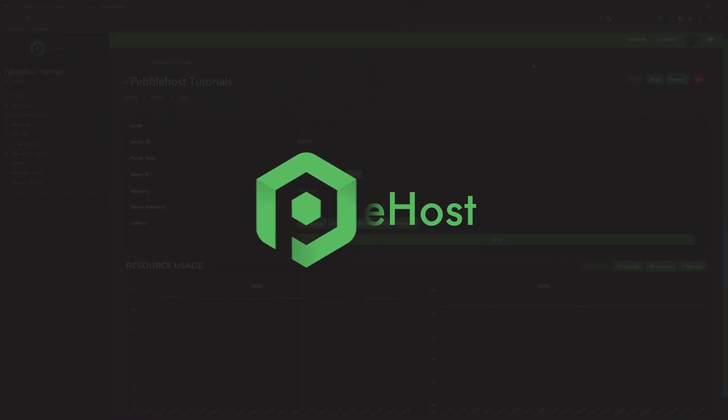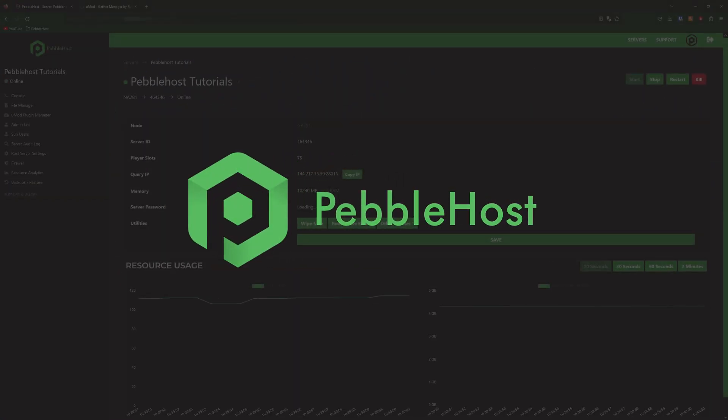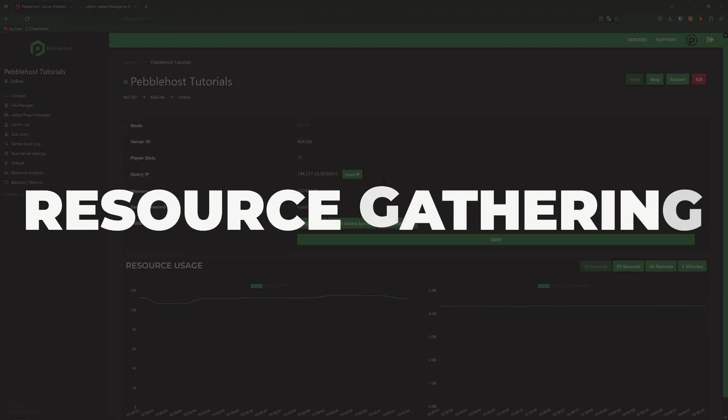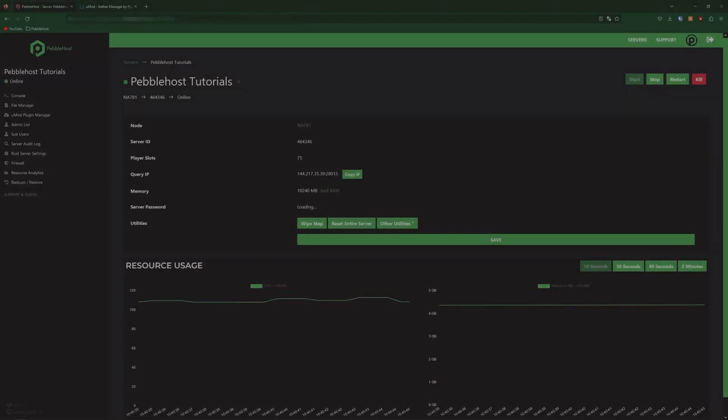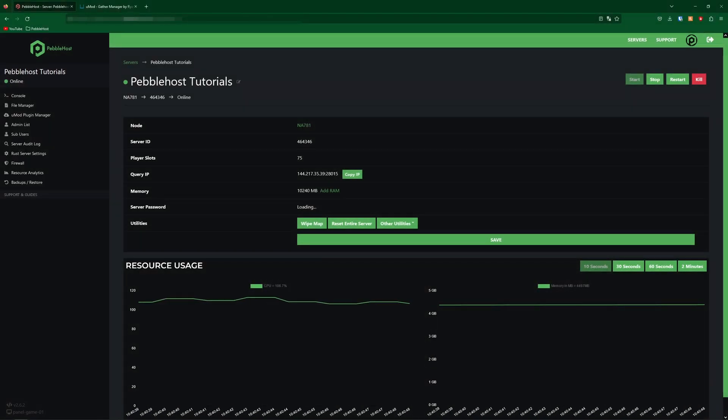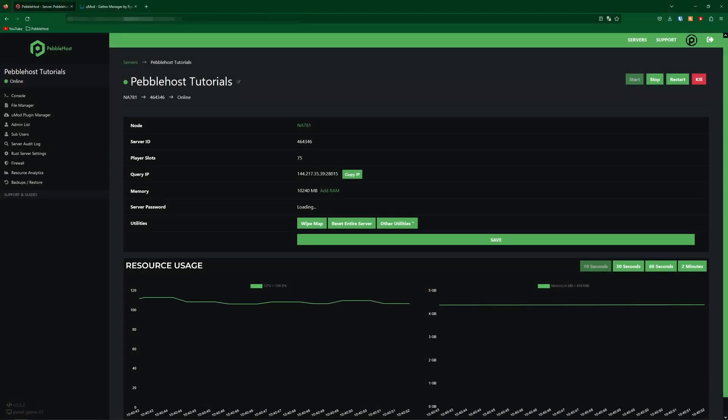Hi and thanks for choosing PebbleHost. In today's video I'm going to show you how you can change the gathering rate of resources on your Rust server. As the name suggests, this will change the amount of resources that you get from things like trees, animals, rocks, and anything else you can get resources from.